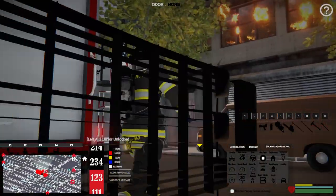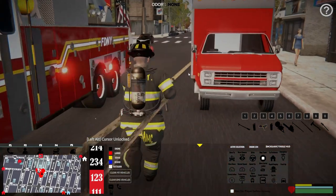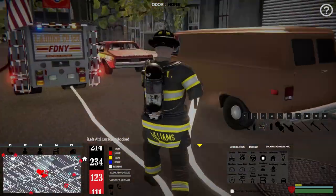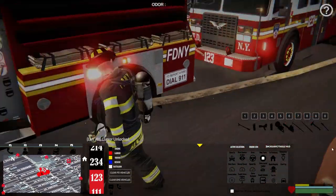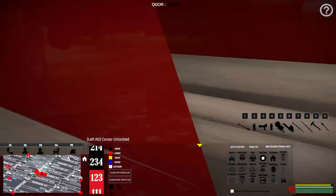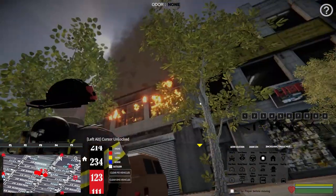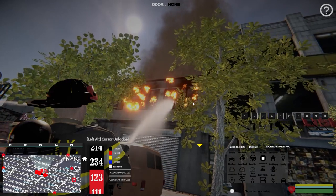Before the video gets too long, we're just going to grab a hand line and knock this out. We've already gone through all the AI functions and features in the first part of the video - just showing how you can use this stuff to get equipment where you need it. Also want to clarify - this is separate from the new AI update coming eventually for Emerge NYC. The new AI update is going to take this to a whole new level with AI firefighters you can control.